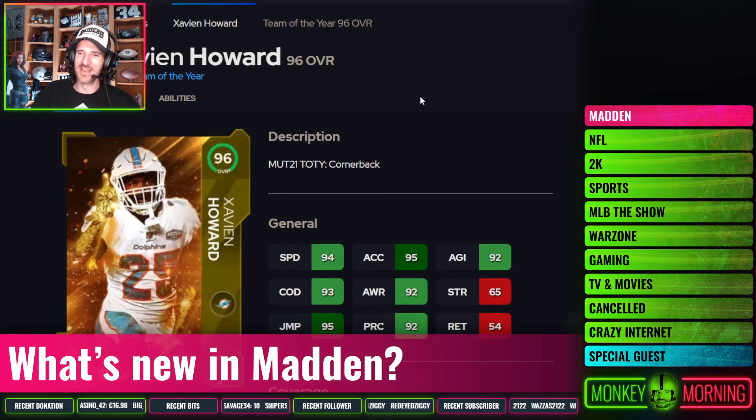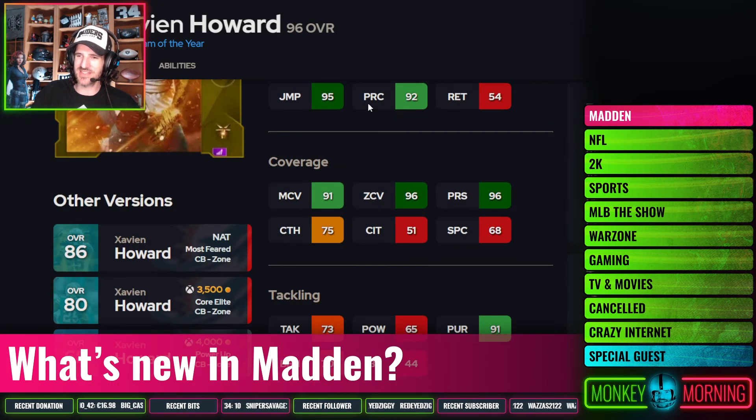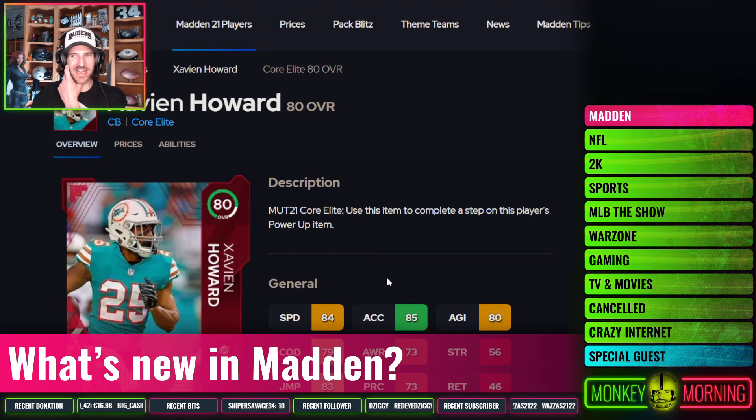Last but not least, some love for what a lot of people think is the second best corner in the entire league — or like top three anyway — him, Gilmore, and Ramsey. Xavien Howard, all about that zone, not the greatest agility. He came with an 80 overall Core Elite. Expect this to be higher — 84 speed, and pretty solid man coverage for an 80 overall. Expect him to have at least an 82, which means the speed goes up and the zone coverage stats go up as well. That's why he's on the list — I think he's going to be a nice low-to-mid eighties solid option. Six-one, I like the range. He will get it done for you.